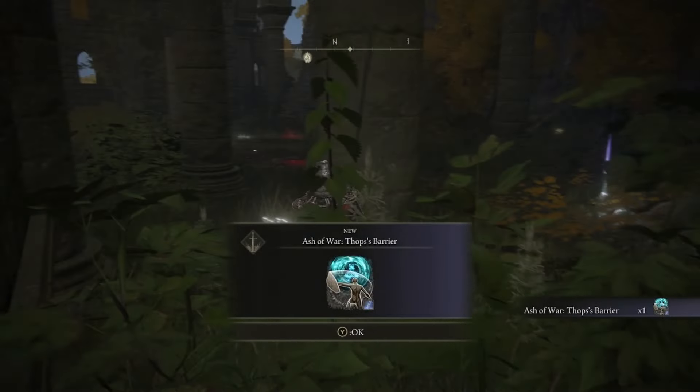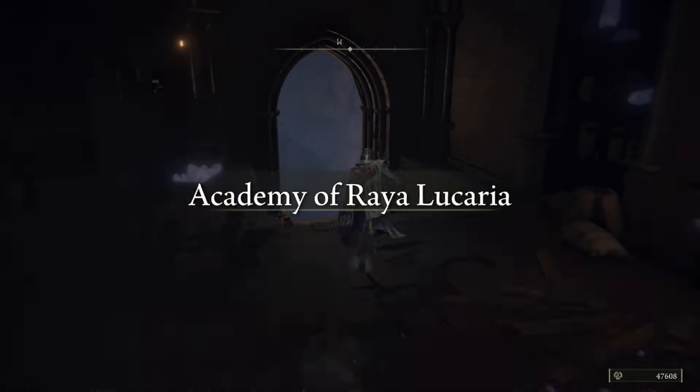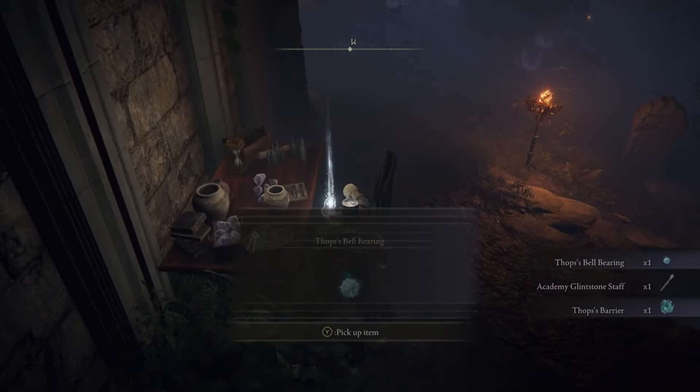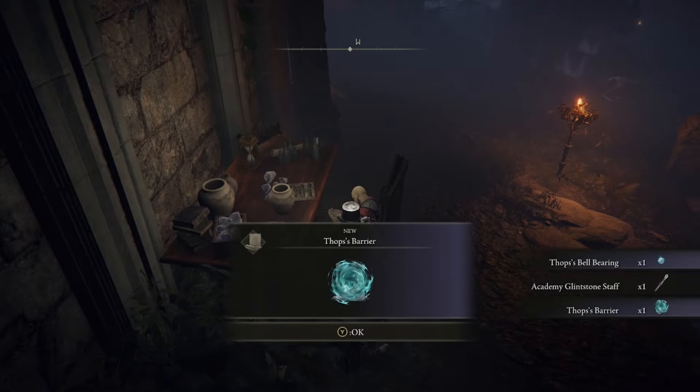After killing the scarab, you'll be rewarded with Thops's Barrier. The next area where you need to find him is by the Schoolhouse Classroom Site of Grace in Raya Lucaria. Run out of the room and turn the corner — Thops is going to be dead against his desk. You can loot his bell-bearing and a few other odds and ends from his corpse.